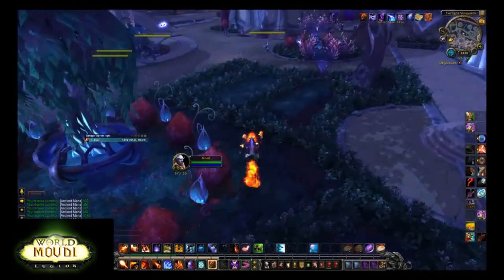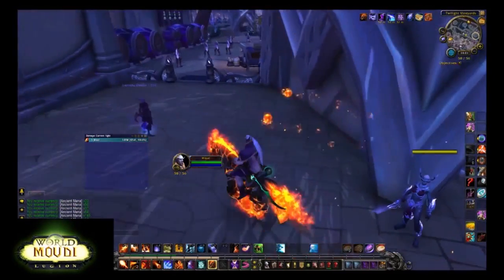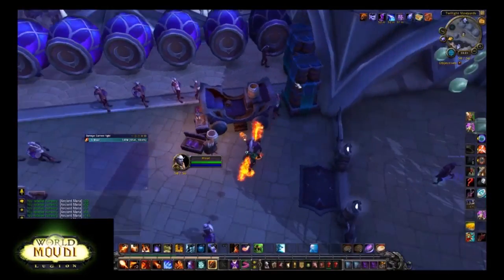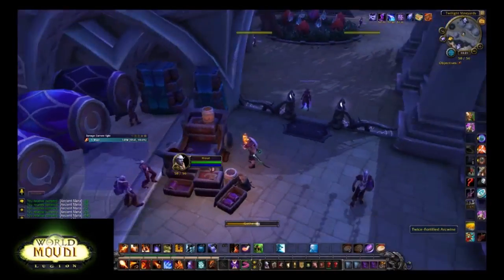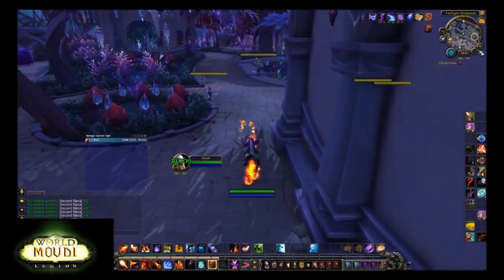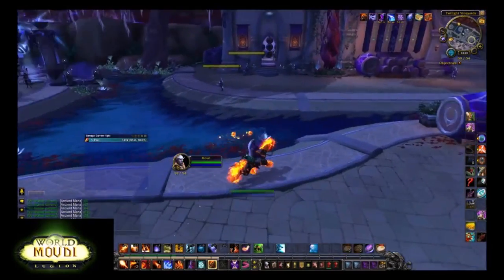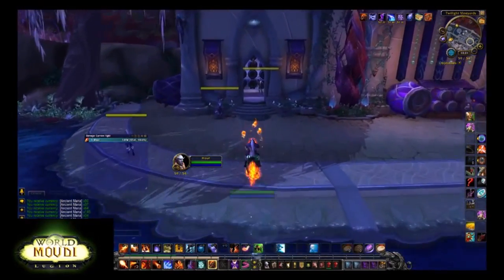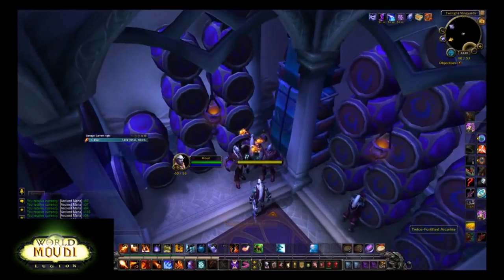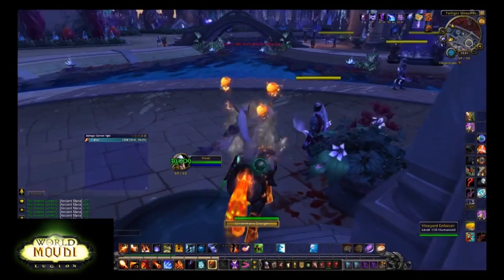That said, don't skip the items that give 10 or 20 ancient mana outside Suramar city. While you're questing you'll see them around you all the time, and I suggest you loot them anyway because some quests require ancient mana — not a lot — and also the ley lines that are everywhere require about 100 or 200 ancient mana to activate. It's good to have looted these items outside Suramar city so you can turn them in more or less directly when needed, since the required amounts for quests are very small.